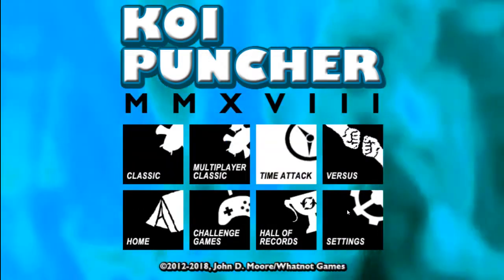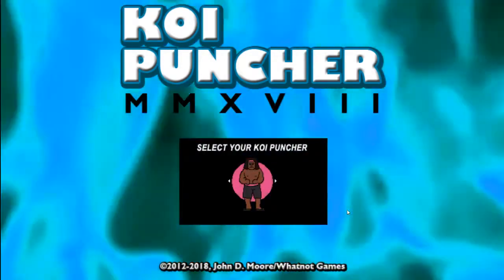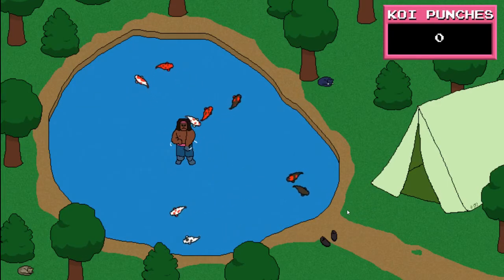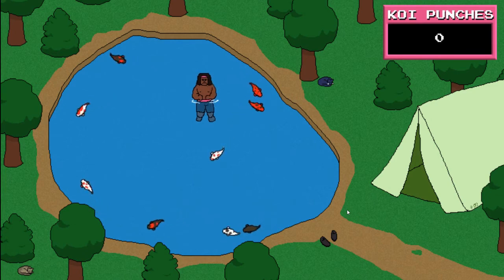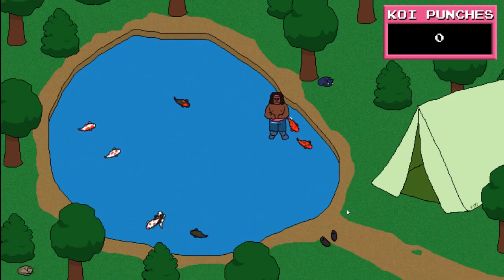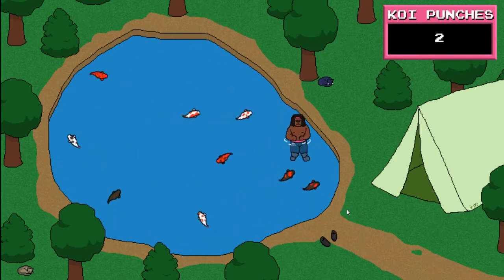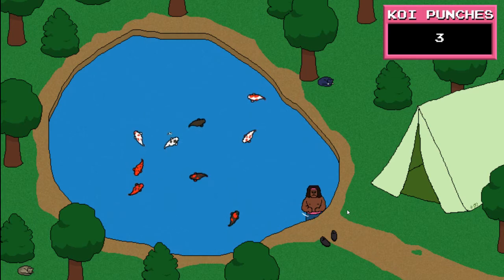There's time attack, versus, and challenge modes. There's a home pond. And as far as I can tell that just added a cat — and the tent. Was the tent in the original ponds? I don't know.